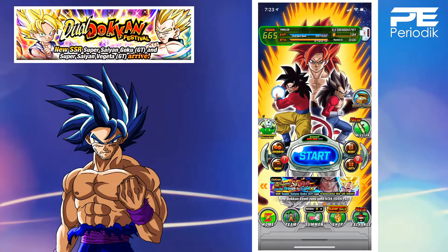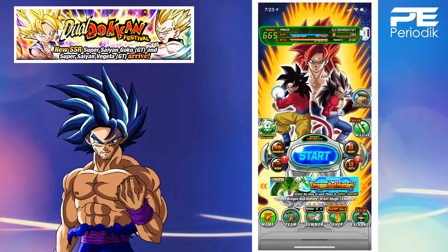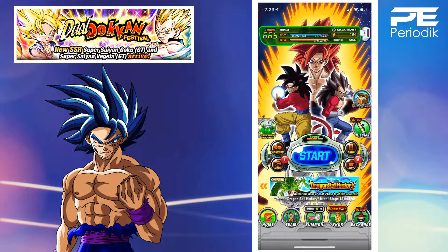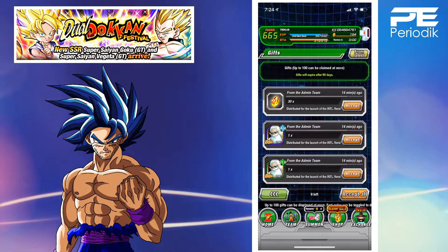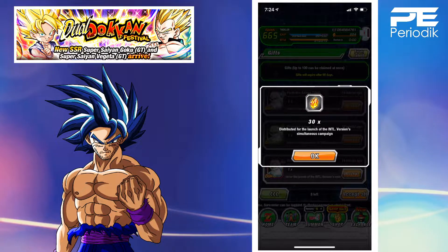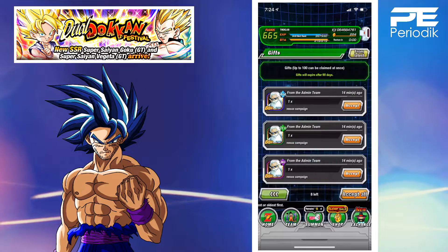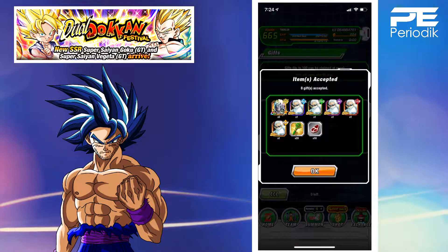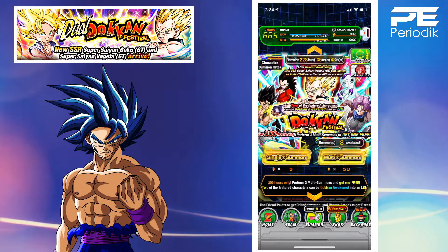What's going on everyone, this is Periodic. As you can see from the title, we are jumping back into Dragon Ball Z Dokkan Battle to collect some free dragon stones from the international version simultaneous campaign launch. We will take those 30 dragon stones and use them to jump back into one of these banners.